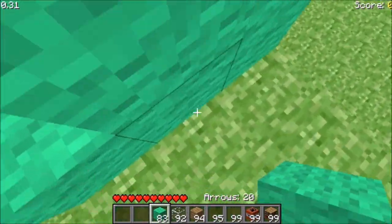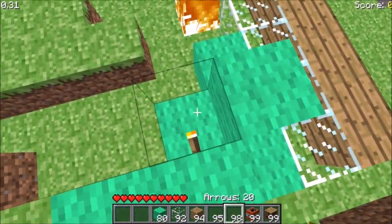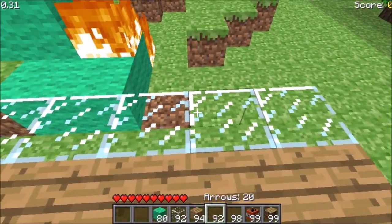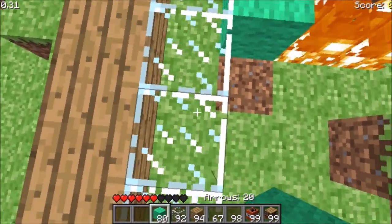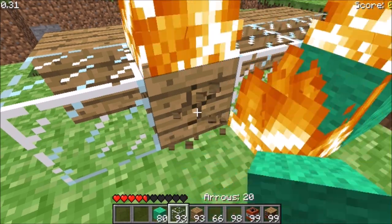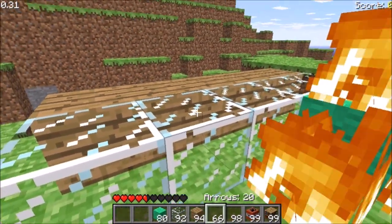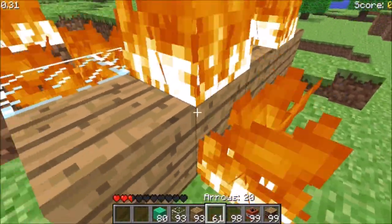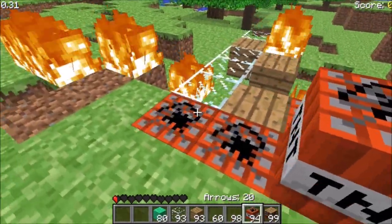It does spread, but it's being inconsistent. If I spam fire on these blocks they should all light up. There we go — it's spreading now. Interestingly, if I place fire on glass it appears invisible on the glass block. If I break the glass the wood underneath starts burning. Fire on glass is invisible, and the fire mechanics seem a little wonky still.